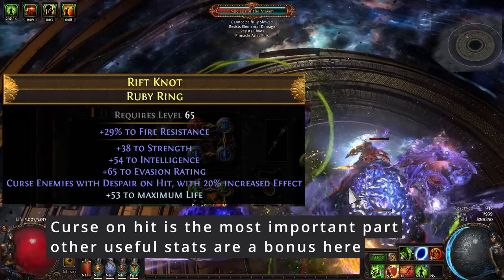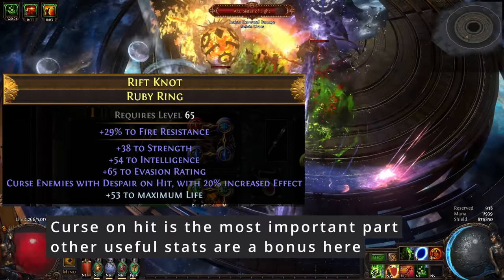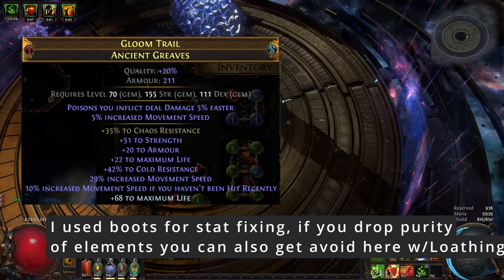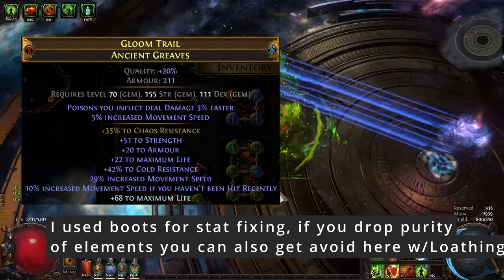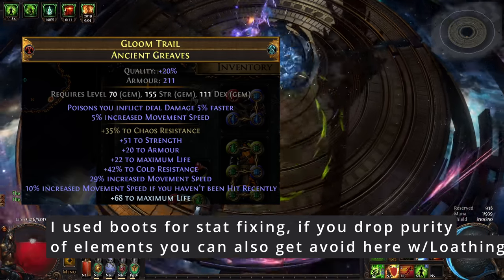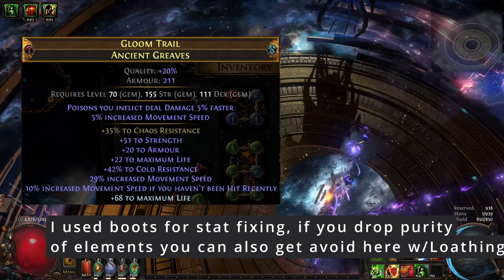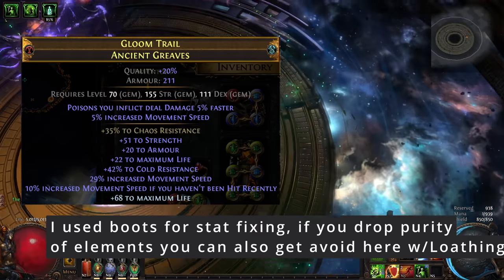If you want to get really fancy, you can buy a fractured ring. A fractured delver ring will let you roll your curse on hit ring to also have 15% damage over time multiplier from an essence. For my boots, I knew I wanted an armor base, I needed chaos res, and boot prefixes are really easy. So I bought a fractured chaos res pair of armor boots and spammed them with strength essences. The actual essence you spam doesn't matter all that much — all that matters is you get a suffix which you find useful. You could even chaos spam, and it won't be all that expensive. From there, make sure you have an open prefix, or create one using eldritch currency, then use Suffixes Can't Be Changed plus veiled chaos to put on move speed, craft life, and you're good to go.